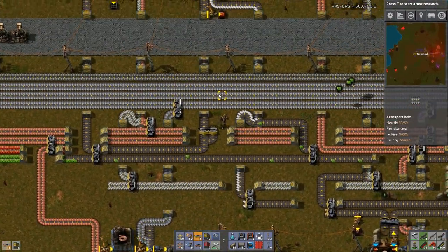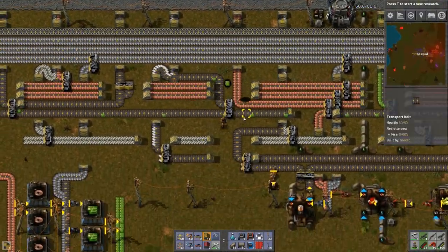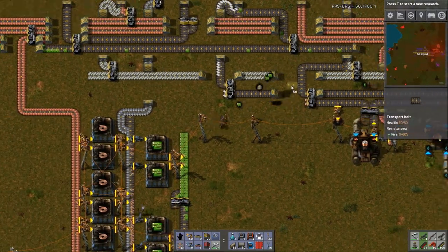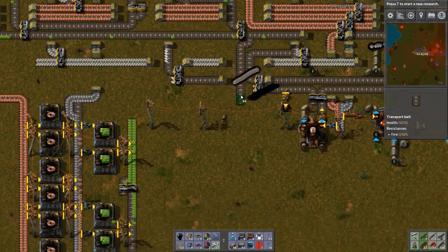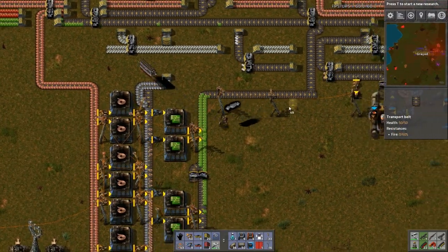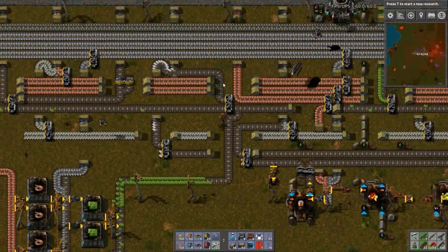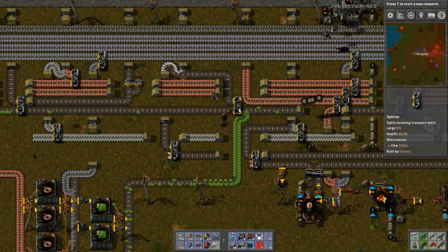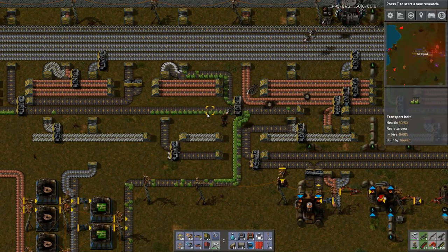Now we need to get this hooked into the green line right before here. Fortunately I've got a way to squirrel it all the way over there. All I need to do is that. So now this green circuit production is going to basically cram in here and then it's going to be split between the two lines like so.